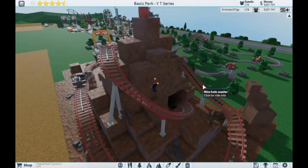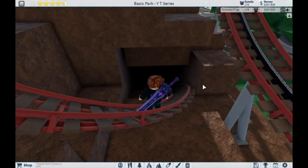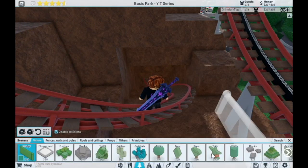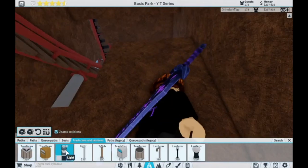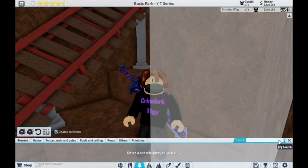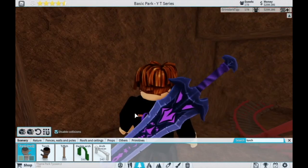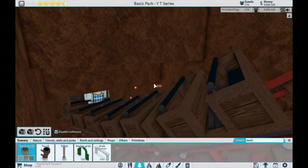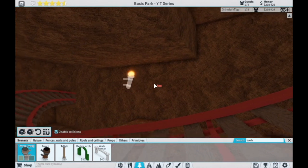Now I'm going to go into the underground area, and the first step is I'm going to need to light it up. So let me find some lights. I'm probably just going to use the normal ones — actually, I should use the torches. These wall torches are what I wanted. I want to use these because they look like they would fit in a mining area like this.